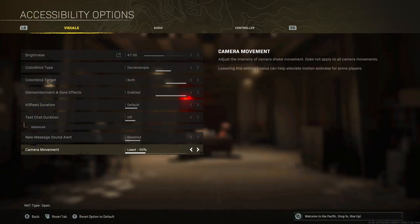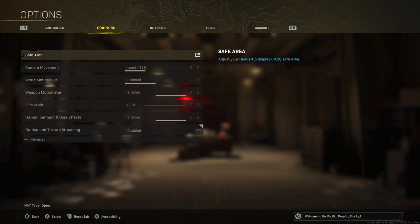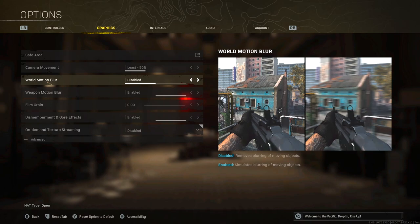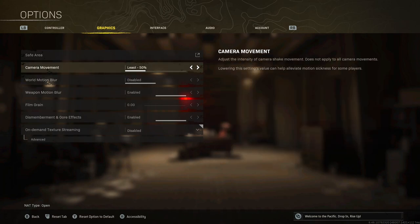Next up is Camera Movement — put this down to 50%, which is the lowest it can go. The game may look a little less realistic at 50%, but it's so much easier to spot important things in the environment, whether that's loot or enemies. The exact same can be said of World Motion Blur and Film Grain — they can make the game look really cool and theatrical, but ultimately they can make you miss certain things, and sometimes noticing an enemy a few milliseconds quicker is the difference between winning and losing. For Weapon Motion Blur, I actually recommend putting this on Enabled because the lower processing demand from not having to render the whole weapon allows your system to boost a few extra frames per second, and I think that's absolutely worth it.